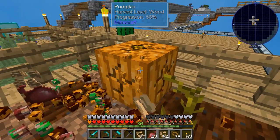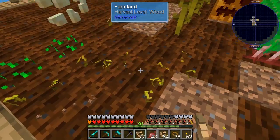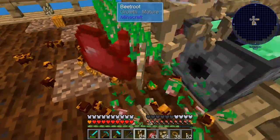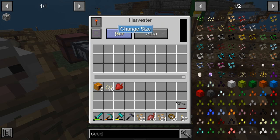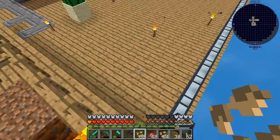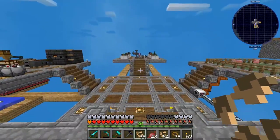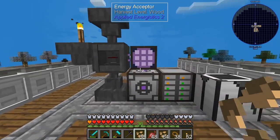The harvester and fertilizer devices have no power — I had taken out the GPS locators to save power. We need to power those back on. Let's put the locators back in so the devices power up.